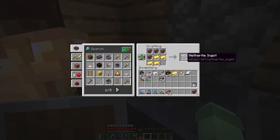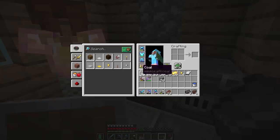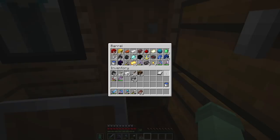Oh my gosh — three netherite ingots! New recipes unlocked — we have so many options now. So all we have to do to upgrade the gear that we have is put it in the smithing table. I'm not going to do that yet because I need to think long and hard about what I have to upgrade, but I am going to upgrade it this episode. I'm going to put the rest of my scrap in here and store it away.